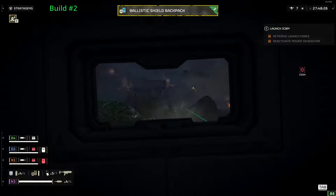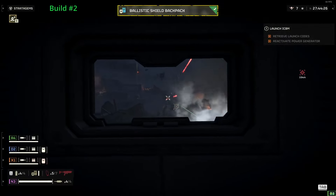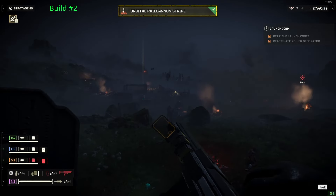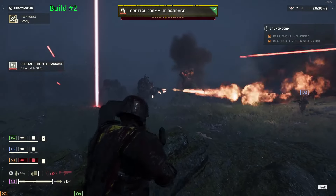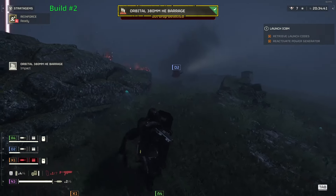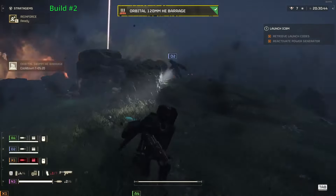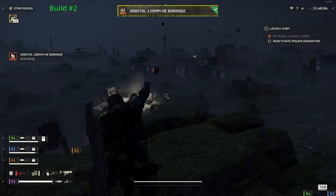Your biggest weakness is explosives, so I'd recommend using an armor set with explosive resistance. The rest of the stratagems are just pure destruction. You'll be using the orbital railgun to take care of any big enemies in your way like hulks, tanks, or those annoying gun towers. The orbital 380mm barrage to clear out bigger hordes of enemies, or just wipe out a large fabricated area. And finally, the orbital 120mm rocket pods to help with those smaller groups, but it still packs a punch to any enemy with armor.